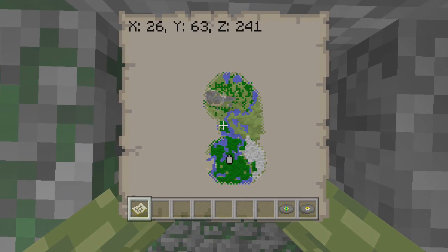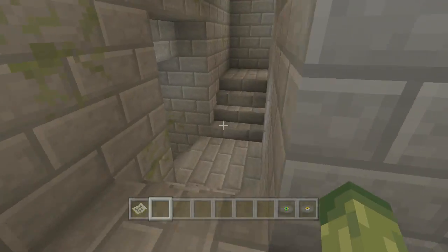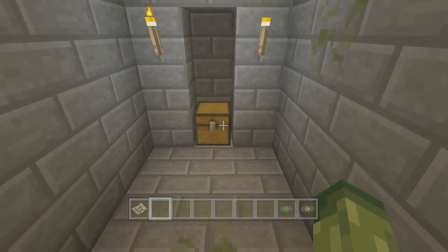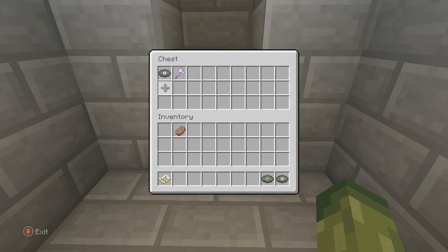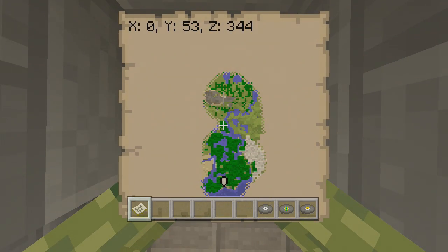The next one is down this quite exciting structure — it looks pretty good. Simply go down all the flights of stairs; there will be a chest hidden right at the back of the room. As you can see, the coordinates show it is pretty much at the bottom of the map.